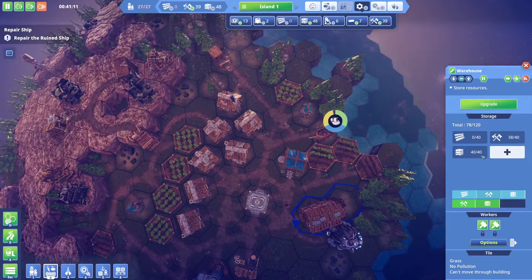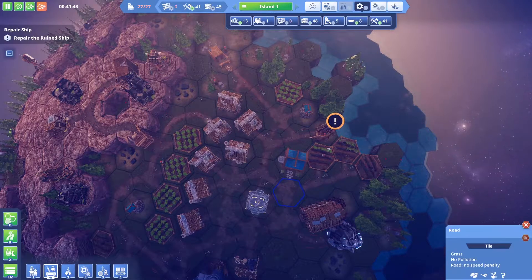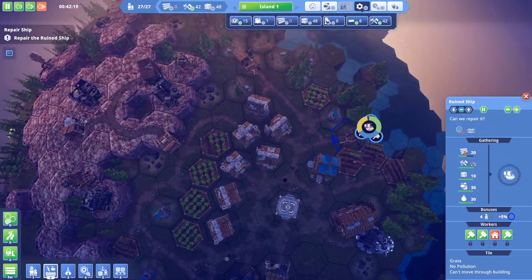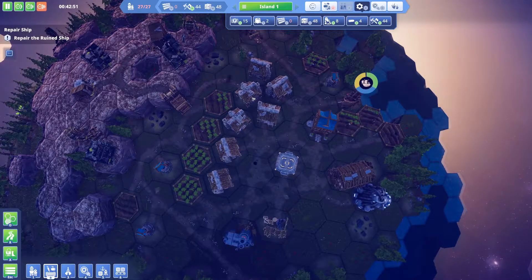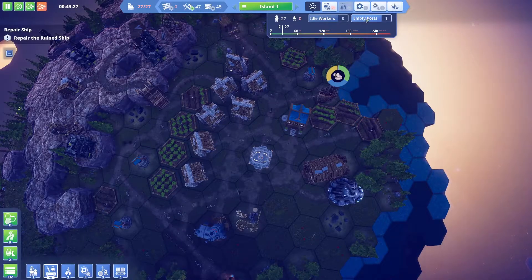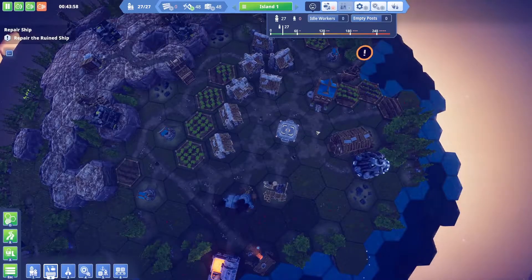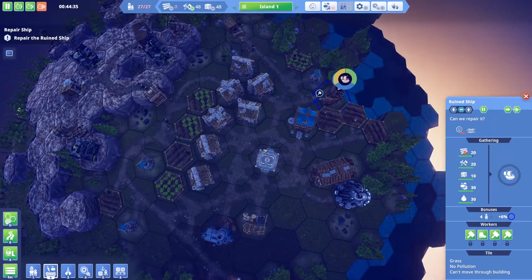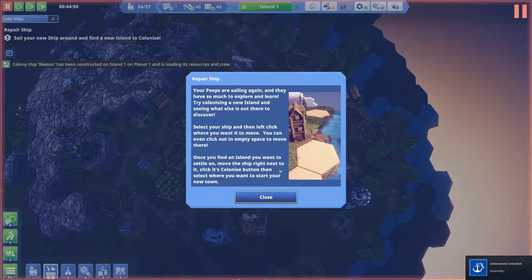They're making the wood right now at least. It contains 11 out of 12 materials — we're nearly there, just need to let it run. We're at 17 out of 20 — any minute now it'll be done. The ship is repaired! Your peeps are sailing again and they have so much to explore and learn.